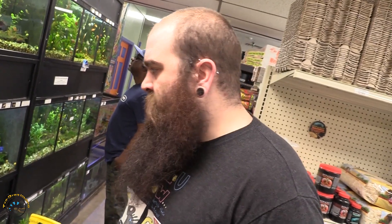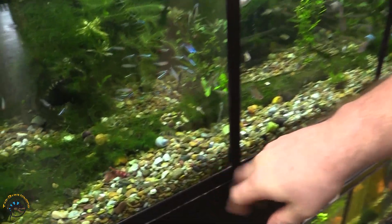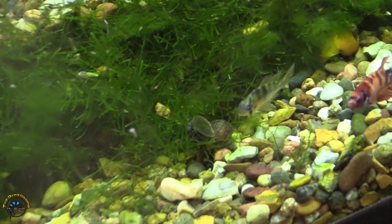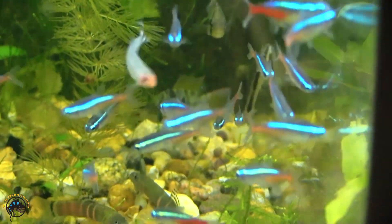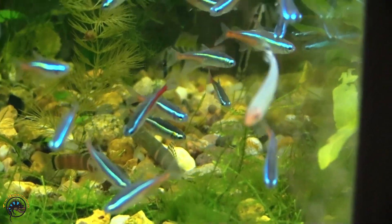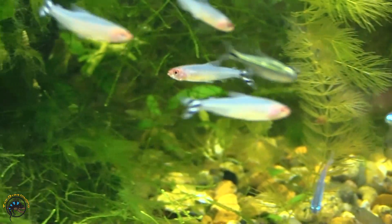Down here we got in a new group of Rams — some really nice color on them, they're a little bit younger than we had been getting in but really good. We also got in some sumo loaches, some new rummynose, and a brand new school of neons. Pretty much this whole tank is new. Those little sumos, they're so quick!